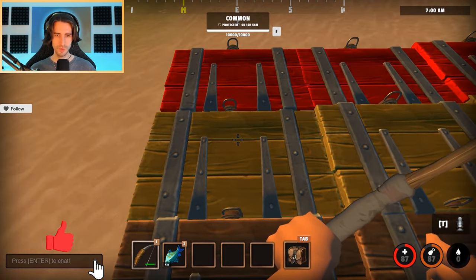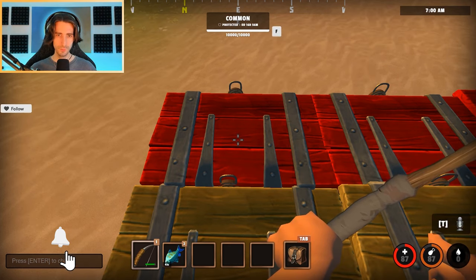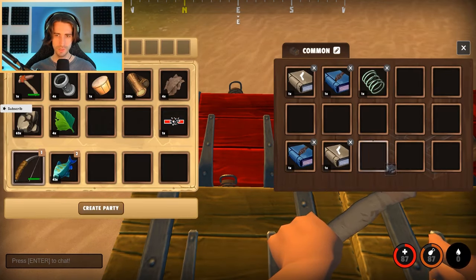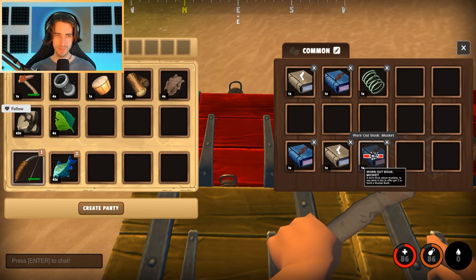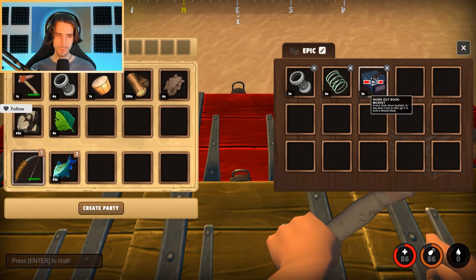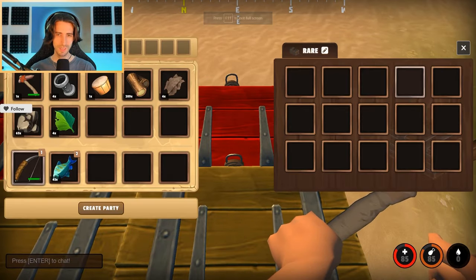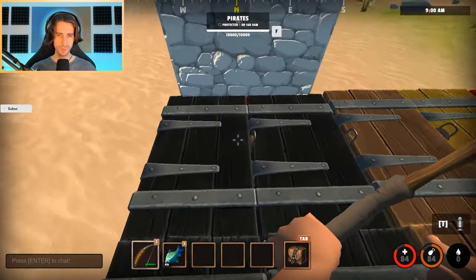There are actually four different tiers of crates but I'm not sure what those are specifically. For red crates: a common is some books, a spring, a broken book — about three items. An epic might have a few more gun barrels, springs, books, maybe a pistol book. As for rare red crates, I haven't seen one yet, but I've been told you can get three to four muskets, a pistol or two, some springs, gun barrels, and books.